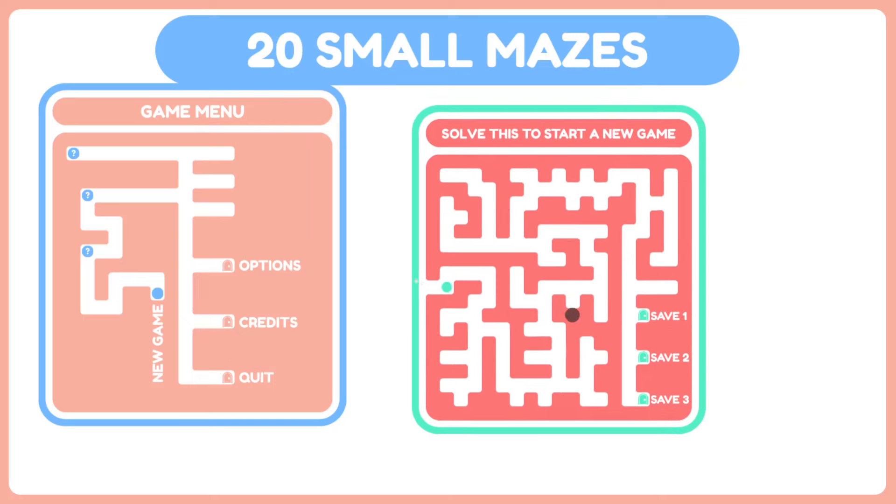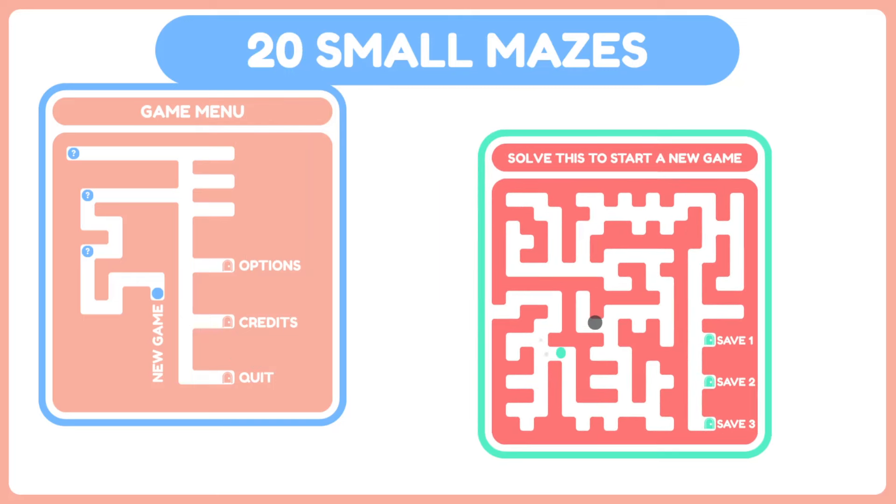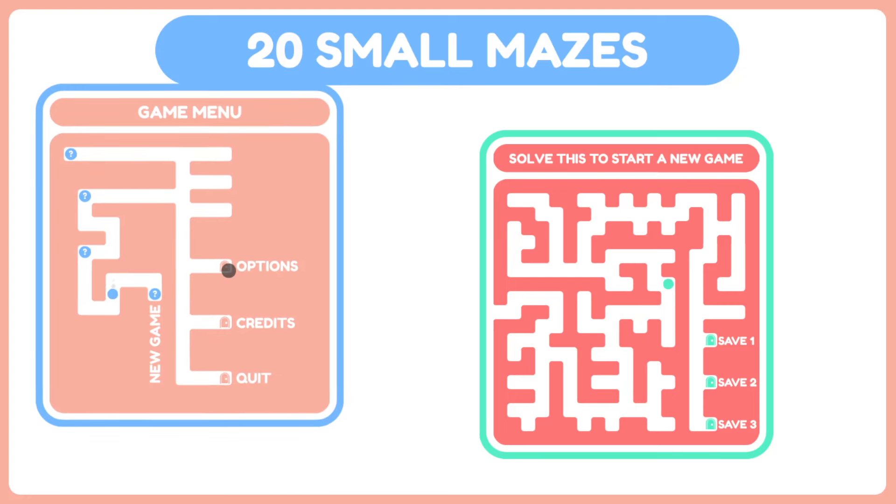Alright. Is there a way to speed up? Shift does not work. I could go to options. Can we please make this a little faster? This is a little slow.